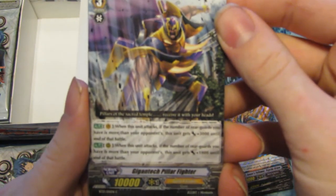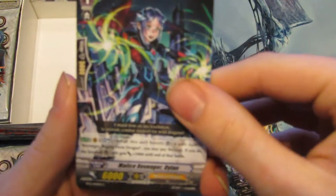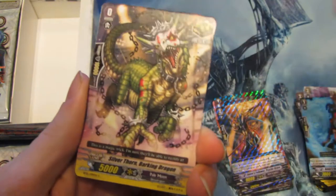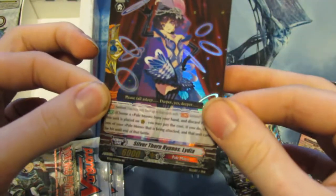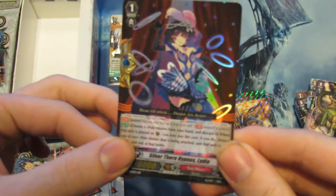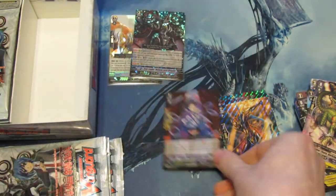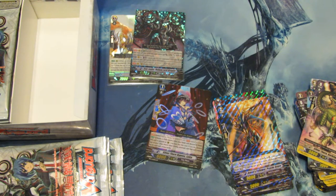Next pack — all the inserts, cause we need inserts in our lives. Gigantic Pillar Fighter. Amon's Follower Fu Greenling with his awesome tiger there. Miles Revenger Dai Jin. Silverthorn Barking Dragon. And Double Rare: Silverthorn Hypnotis Linda — Lindian. It's the Perfect Guard for Pale Moon Silverthorns — very nice. Get that in a sleeve.